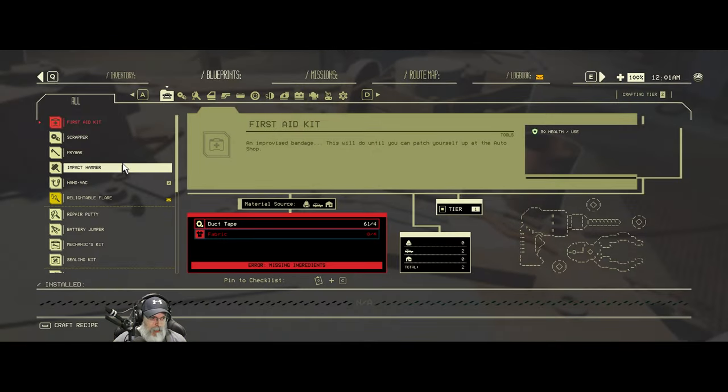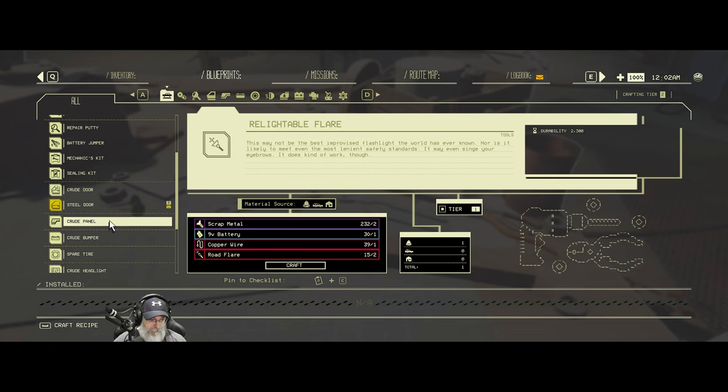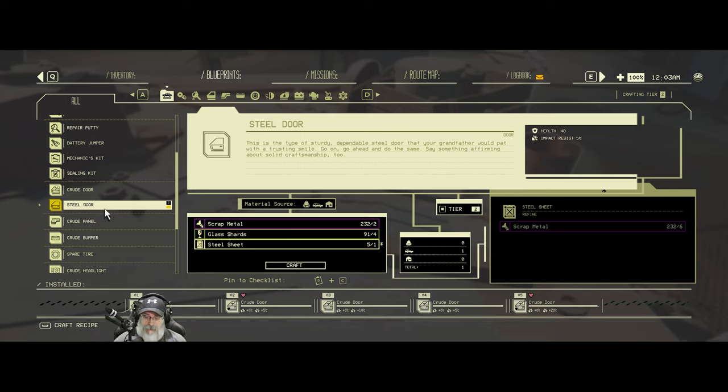We can do a relightable flare - 'this may not be the best improvised flashlight the world has ever seen, nor is it likely to meet even the most lenient safety standards, it may even singe your eyebrows, it does kind of work though.' Let's make one of those. And the steel door - 'this is the type of sturdy dependable steel door that your grandfather would pat with a trusting smile.' We need a total of five doors, and look at that, we have five steel sheets. So let's make one, two, three, four, five.